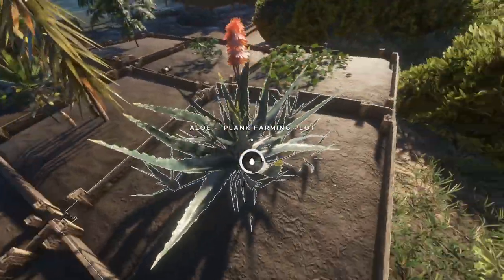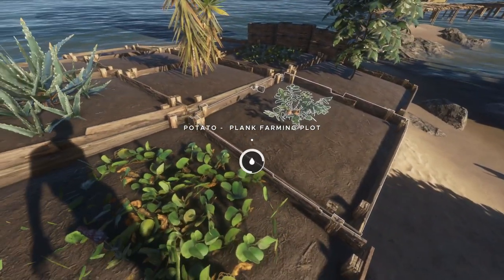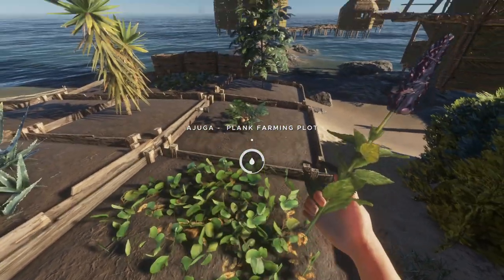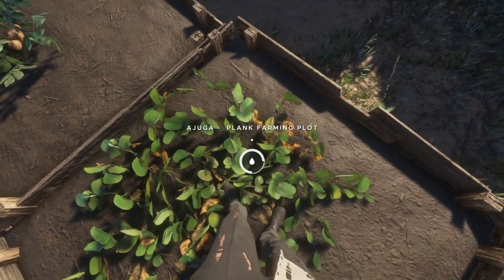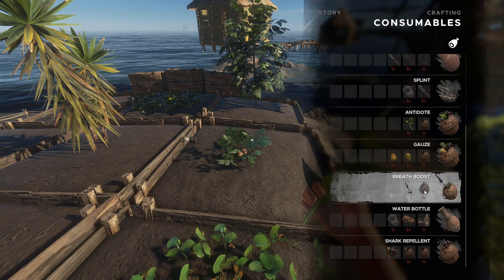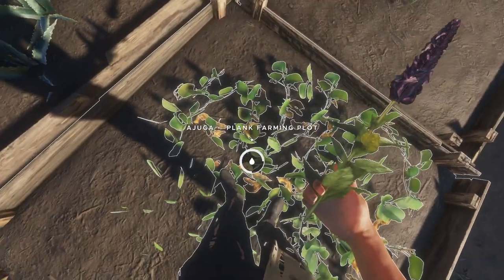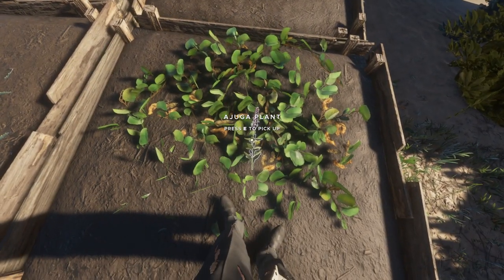So over here we have a few of the basic things and I'd just like to run through them — whether they respawn, if you can eat them, what they do, and so on. Right over here we've got the ajuga plant. I'm just going to pick it up. Technically what you can do with it is make a breath booster — you're going to need one coconut flask, and this is going to help you stay longer underwater, which is obviously going to help you out so much in boss fights. You can't eat it directly, so next to that it's pretty useless, but it's still good to have one of these plots.